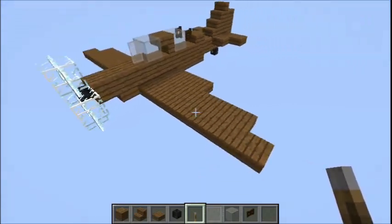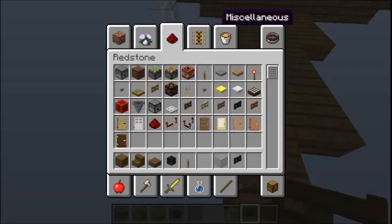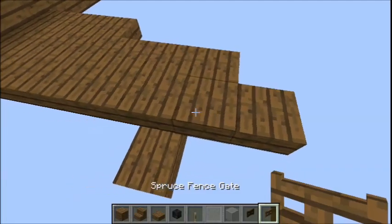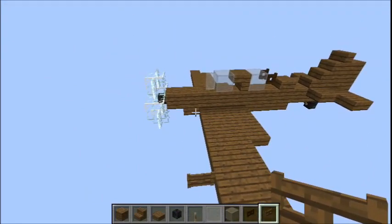And then one more thing - a sort of sticky-out detail. Grab a spruce fence gate, count two blocks in from the edge of the wing, and just place it there.